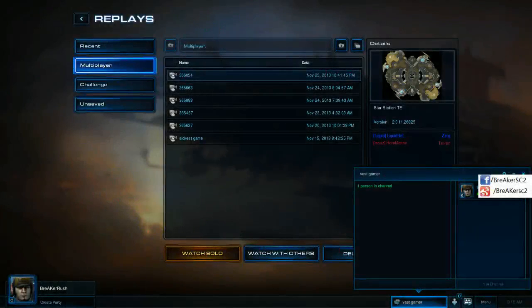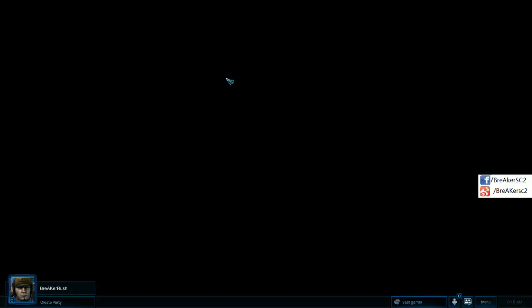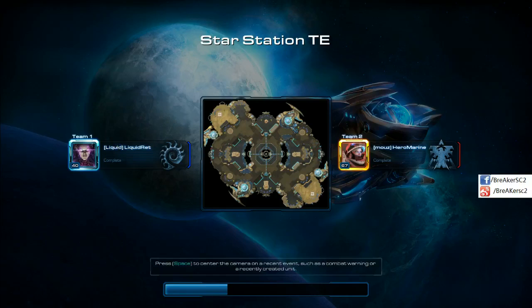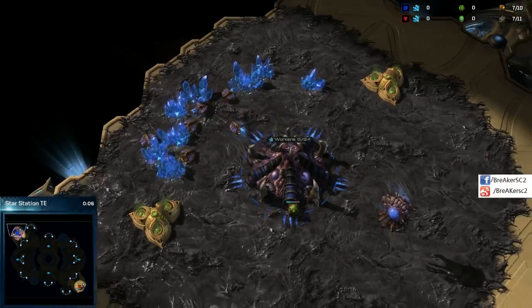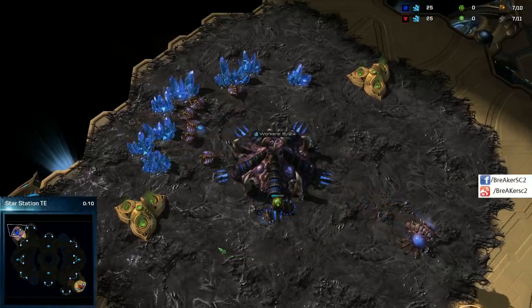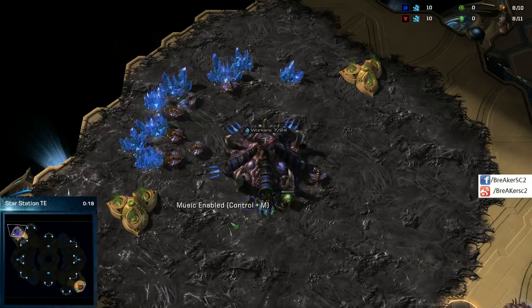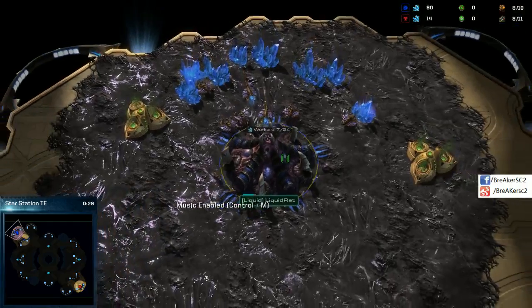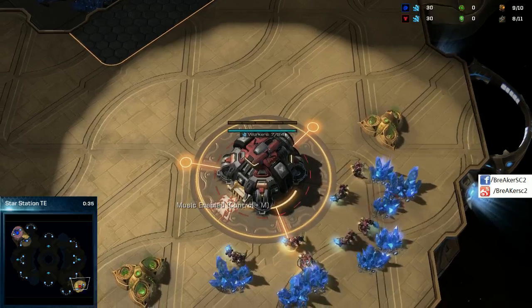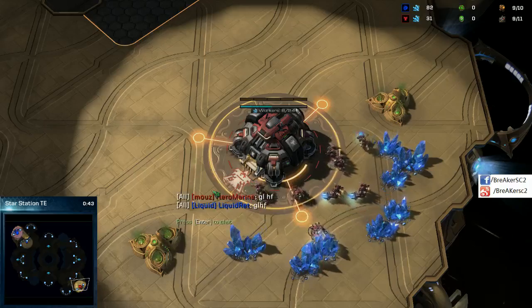Hey guys, this is Breaker, and I'm back with another replay I found on the front page of Drop.SC. On the left side of our loading screen we have Liquid Red, and on the right side we have Mauser's Hero Marine. One of my favorite European Zergs of all time — simply given the fact that he is Dutch, like my grandmother was — his name is Liquid Red. And spawning as our Terran in the red trunks, his name is Hero Marine.